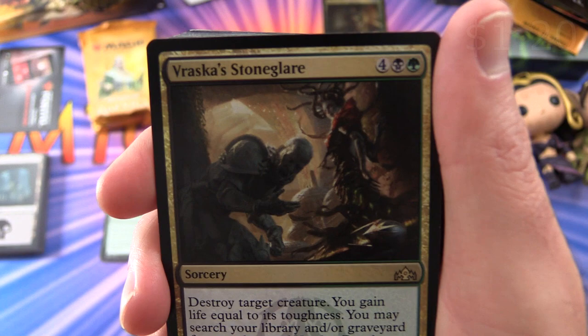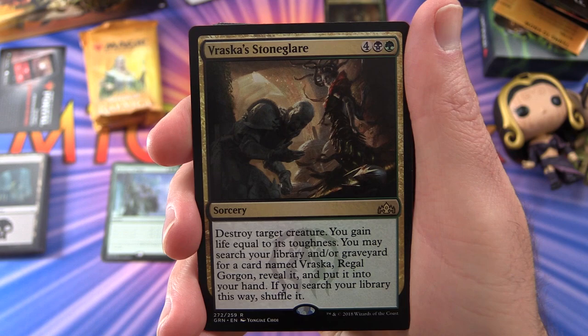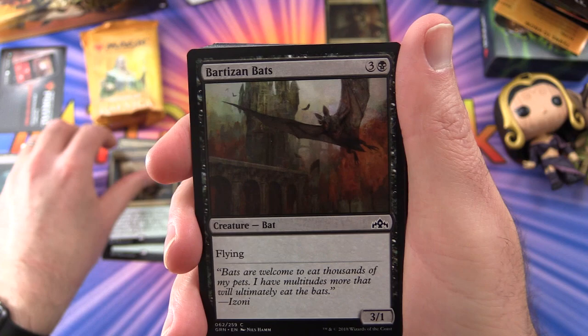Next up we have Vraska's Stone Glare — sorcery for six mana. Destroy target creature; you gain life equal to its toughness. You may search your library and/or graveyard for a card named Vraska Regal Gorgon, reveal it and put it into your hand, and if you search your library this way, shuffle it. This is one of those cards particular to this deck because it refers to the planeswalker we have here. We get two of those.